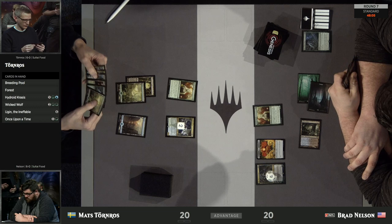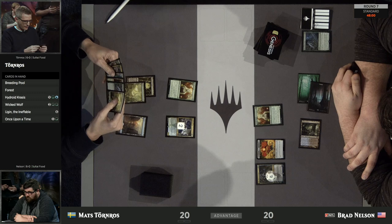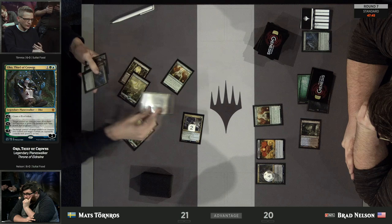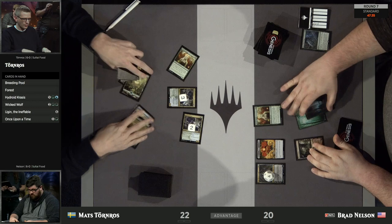Brad plays Oko and passes the turn back with his own Paradise Druid left untapped. Oko is likely to take a bit of damage from the Hydroid Krasis in the air, but not under threat of death. Mats says he's going to attack Oko, so Oko's loyalty falls down to 4. This is a big turn for Mats — if we do see Nissa Who Shakes the World, which we don't, that could have been huge. We probably would have seen that pre-combat, but at any rate, we see Hydroid Krasis number 2, but this one's only for 3.